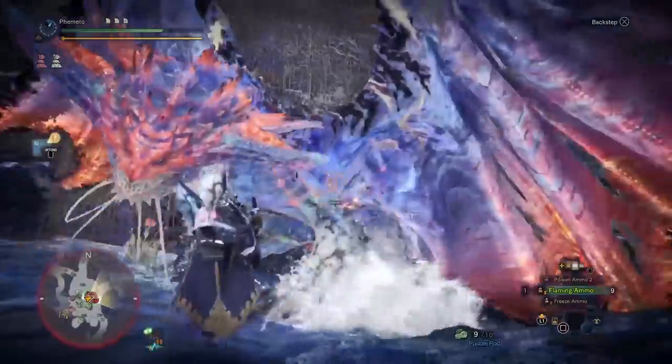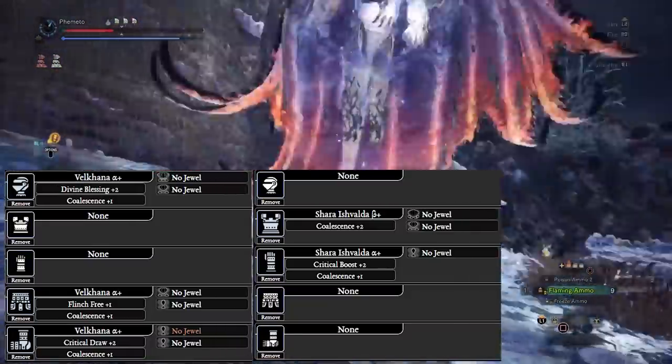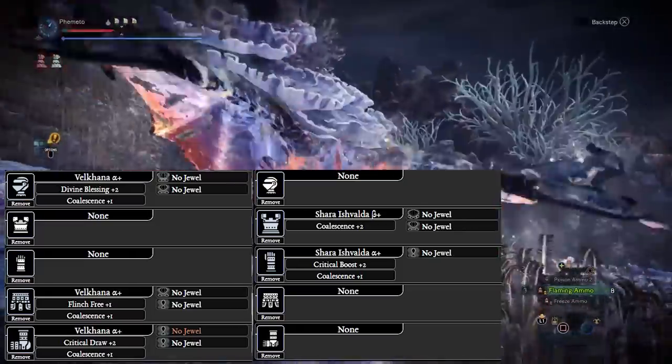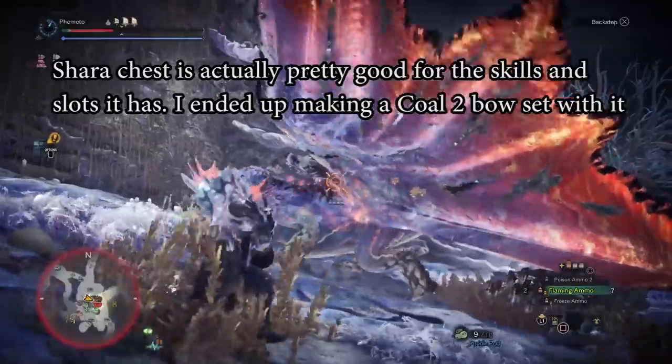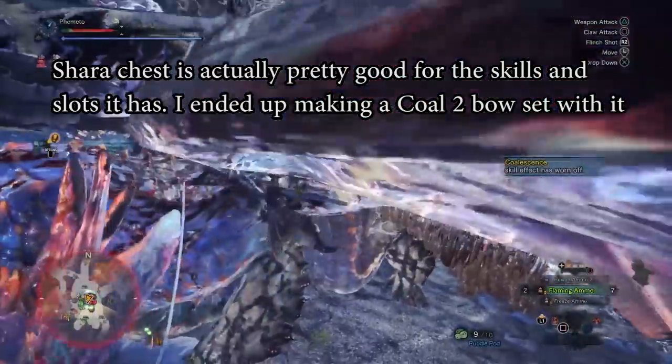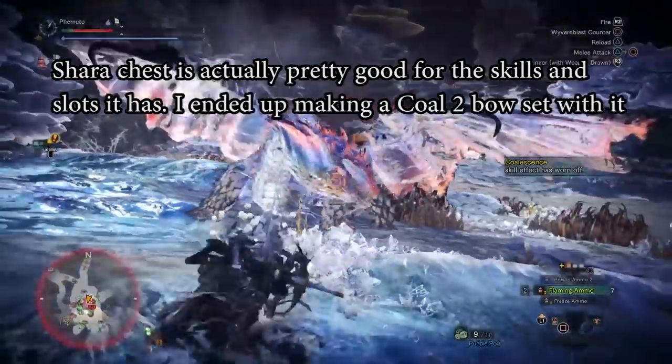The skill comes innately on some Valkana and Shara Eshvalda pieces, so if you're running Frostcraft you might be able to get it there. The decoration is a level 3, or you can use the level 4 version to also slot in something like Evade Window, Health Boost, or Divine Protection as well.